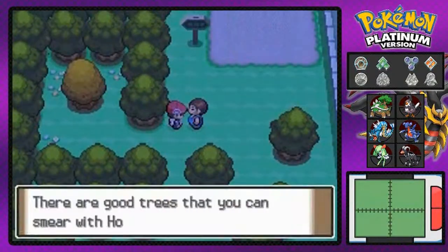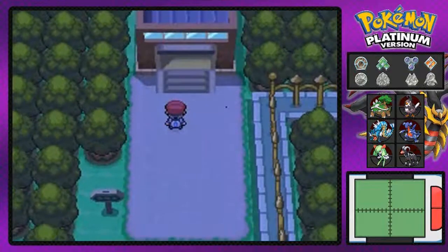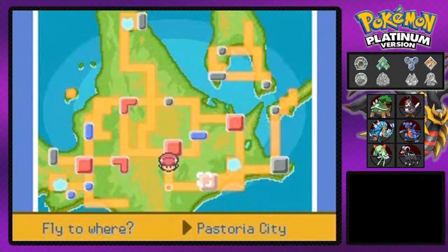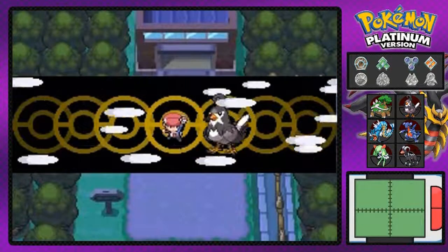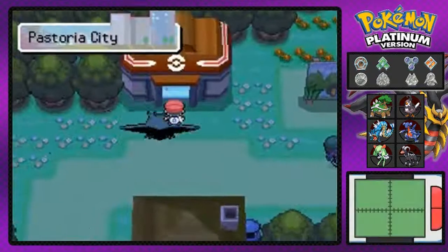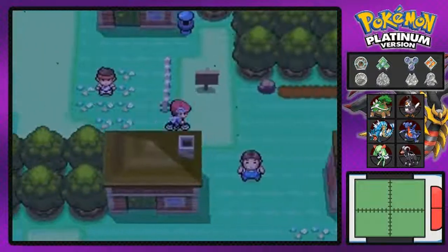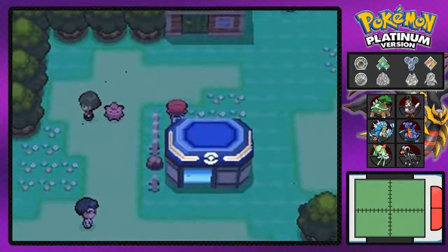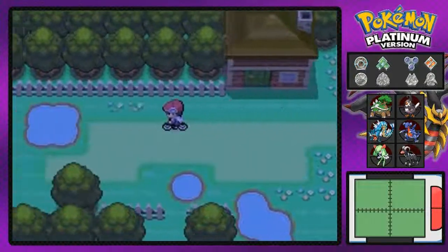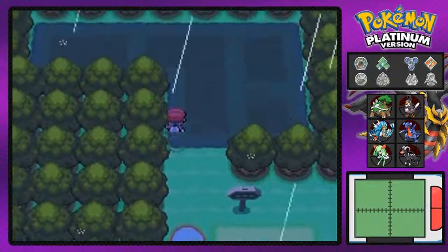There's another trainer — wait, he's not a trainer, he's just telling me about honey and how it reacts to the tree. We completed Route 212! There's one more thing I need to do before I complete this episode. You guys have been commenting on my last two episodes about it, and I actually watched another walkthrough to see what that item was. I'm going back to the spot where you guys were yelling at me — we're gonna get that Dawn Stone!